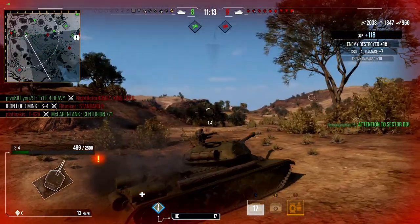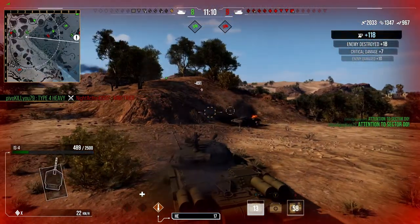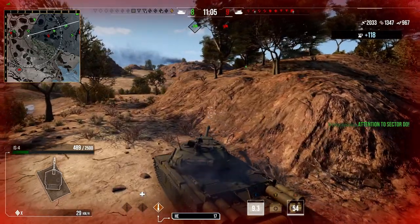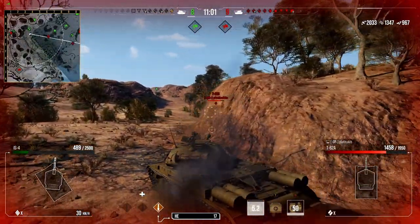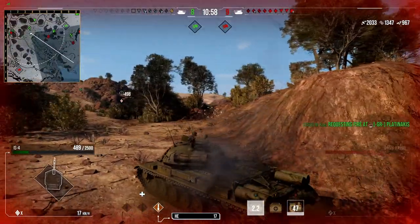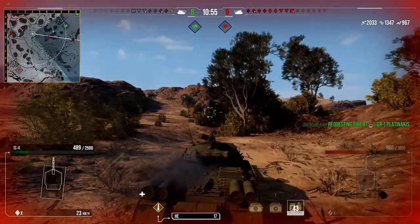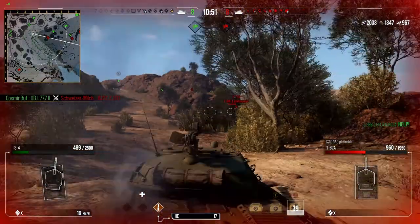You can actually get a full pen there with the HE, doing 367 damage, which is nothing special considering I would have done about 440 damage using the top gun, or even 390 for the AP of the stock gun. Like I say, never use the stock gun because you don't need to use it on the IS-4 — you pretty much have the top gun fully unlocked straight away. But this is a meme battle and a meme challenge.